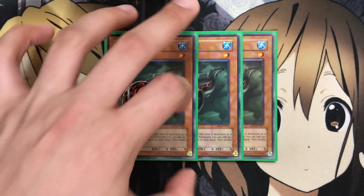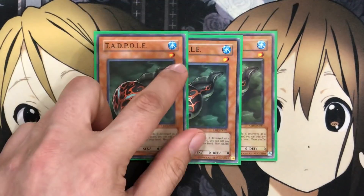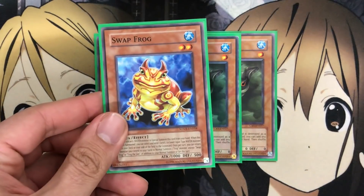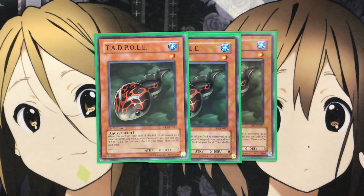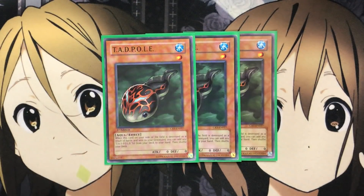I also run three Tadpole, your backup to Des Frog. When this card on your side of the field is destroyed by battle and sent to the graveyard, you can add any number of Tadpoles from your deck to your hand, then shuffle your deck. Even if you don't resummon the Tadpoles just to be destroyed again, you have the option to use them for cards like Swap Frog, or just as extra fodder since we run cards like Moray of Greed to reshuffle back into the deck. Tadpoles in the graveyard are also a key necessity to the Des Frog special summon.